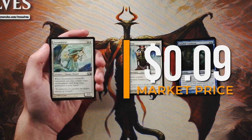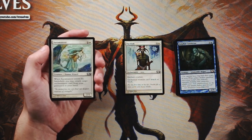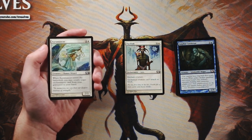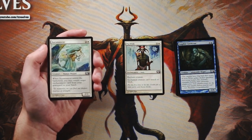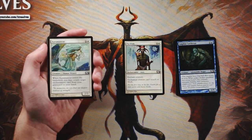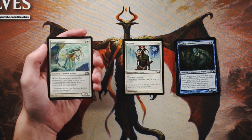Auramancer is a 2/2 for two and a white. When it enters the battlefield you can return target enchantment card from your graveyard to your hand. This is actually a pretty useful card depending on your deck. I would not take this first, but if I found myself taking a lot of enchantments — even cards like Pacifism — I would certainly want to pull those back from the graveyard. It's not too far off curve; yes it's a 2/2 for three which is a little high but the ability offsets it. I wouldn't be unhappy to wheel this.